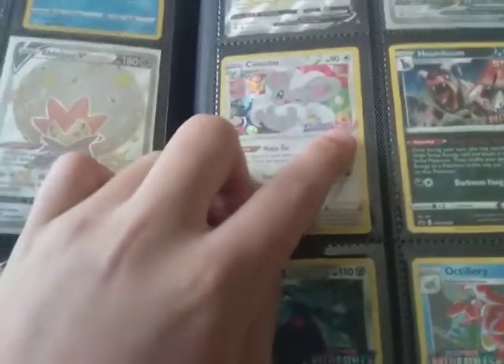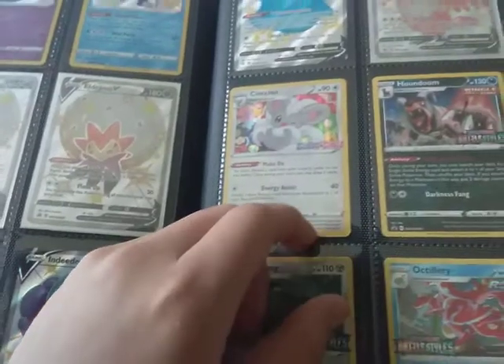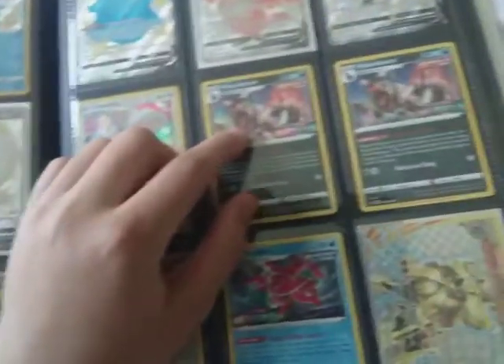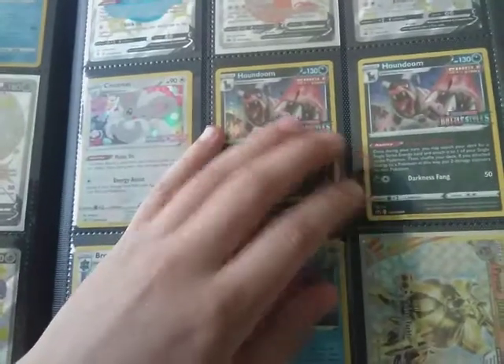Then we've got the Cramorant promo and the Dubwool promo — wait, I have all three: one, two, and three! Moving on to my stamped cards. Right here we've got my Sword and Shield stamp from my Build and Battle Box — you guys should go check out that video. Now we've got Houndoom promos with the stamp.